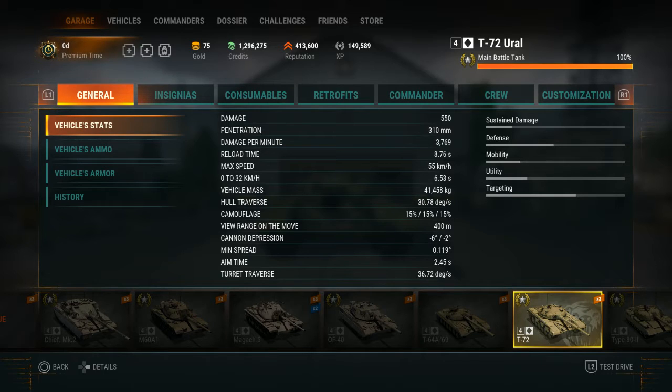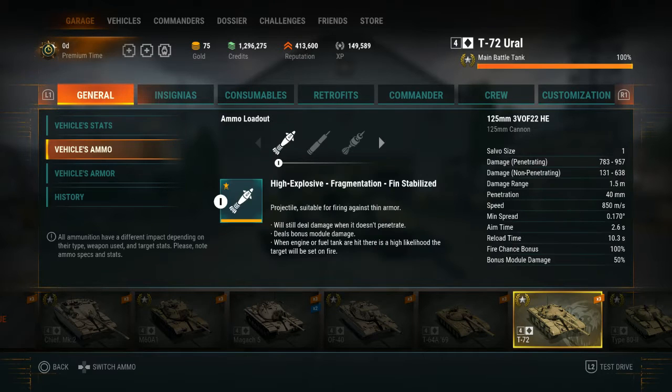Now let's go right into the ammo — there are three different ammo types. For the ATF: the cell size is one, the damage penetrating is 783 to 957, the non-penetrating damage is 131 to 638, the damage range is 1.5 meters, the penetration is 40 millimeters, the speed is 850 meters per second, the minimum spread is 0.170 degrees, the aim time is 2.6 seconds, the reload time is 10.3 seconds, the fire chance bonus is 100%, and the bonus module damage is 50%.